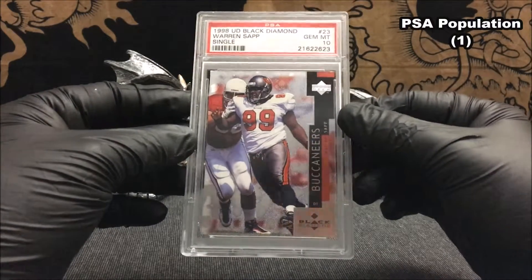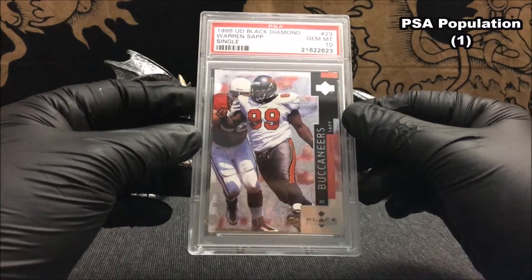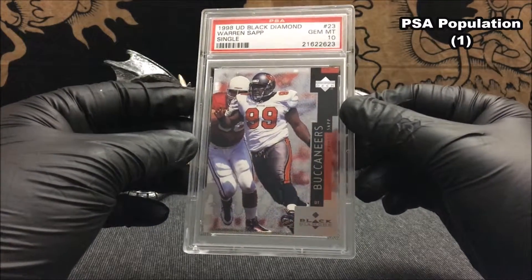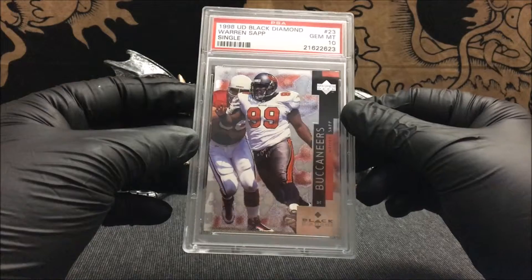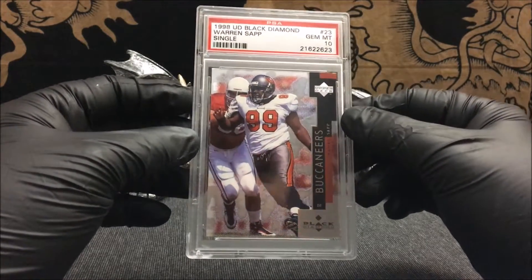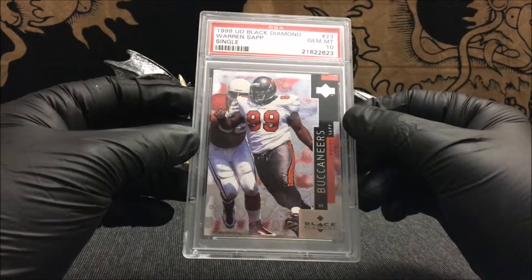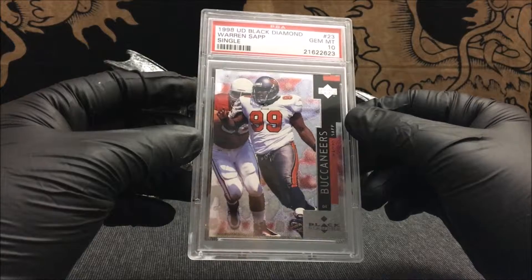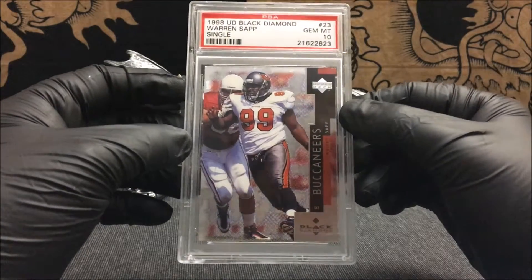This 1998 Black Diamond PSA 10 Gem Mint of Warren Sapp is a pop one. That's also one of my collecting goals — I would like to try to get at least one pop one of every Pro Football Hall of Famer, as well as at least one PSA 10 Gem Mint of every Pro Football Hall of Famer. This is a beautiful looking card.